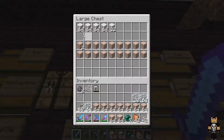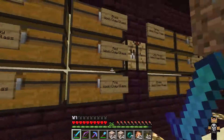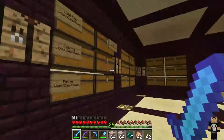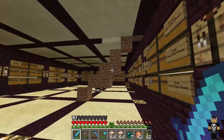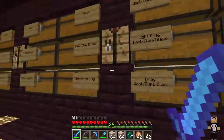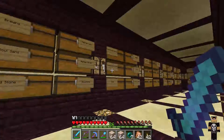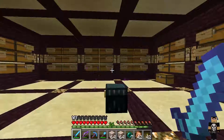So this is white wool, white clay, and white glass, and then all of the 16 colors. And then I think I need to put this one together — this one's going to be all the dyes. So yeah, hyper organized. That's kind of how I am when it comes to storage rooms.